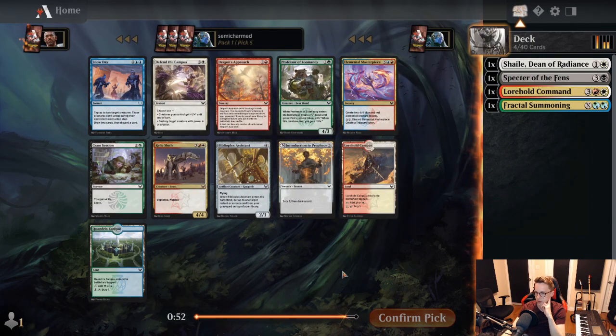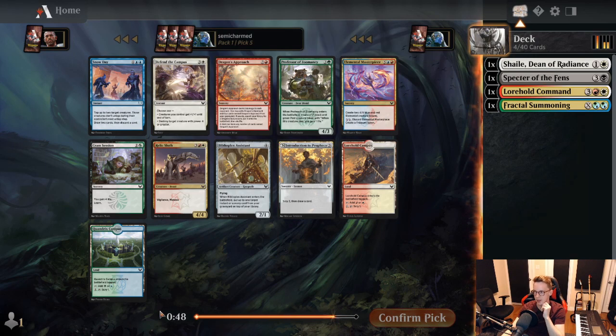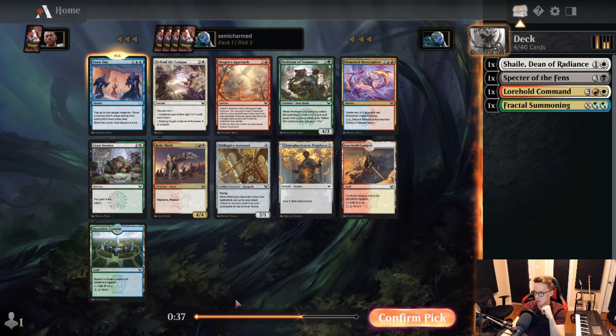Pick five — we're starting to look at signals here. Snowday is a pretty strong blue signal, so I'm happy to pick that up. Again, no great lessons or top uncommons in terms of the learn uncommons, but Snowday is certainly a strong card in any of the blue decks. So I think we're going to take that here and look to draft a blue-based deck.